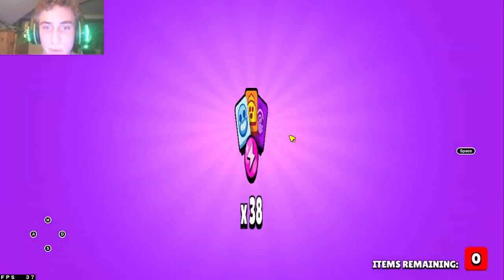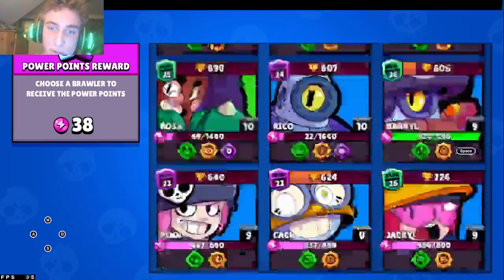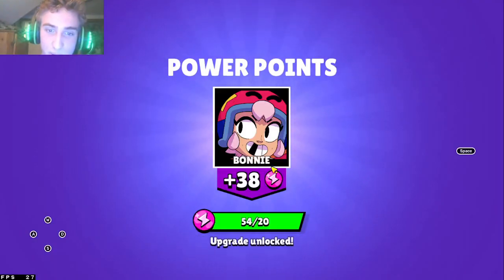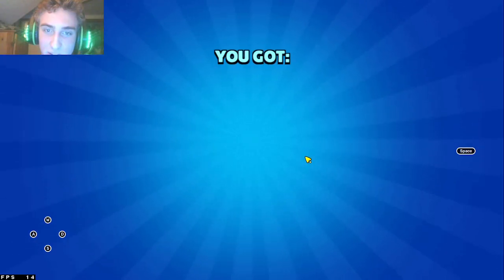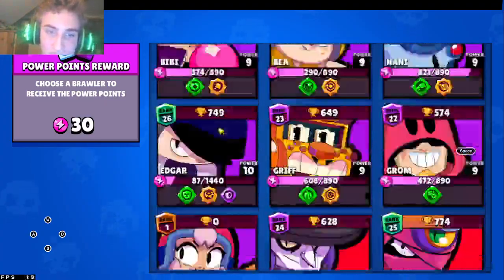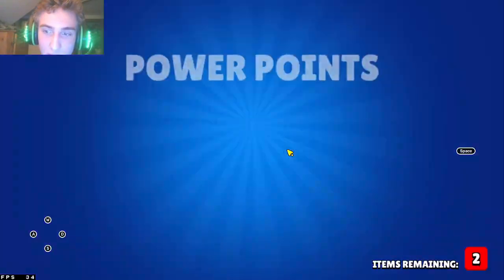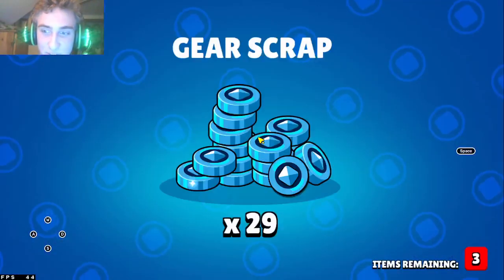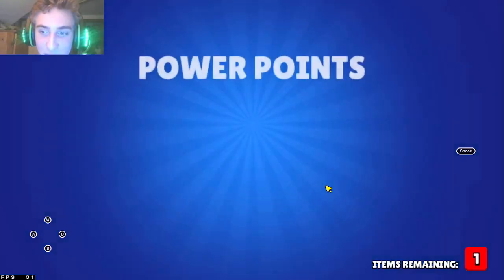I did use most of the power points on Janet already. Okay, now we can start going for Bonnie. I saved quite a few club tokens specifically for when I got Bonnie — specifically 500, which is a significant amount of power points. I might consider leaving a pinned comment of when I actually do this season review because this is honestly kind of boring now that we already got Bonnie with so many boxes to open.